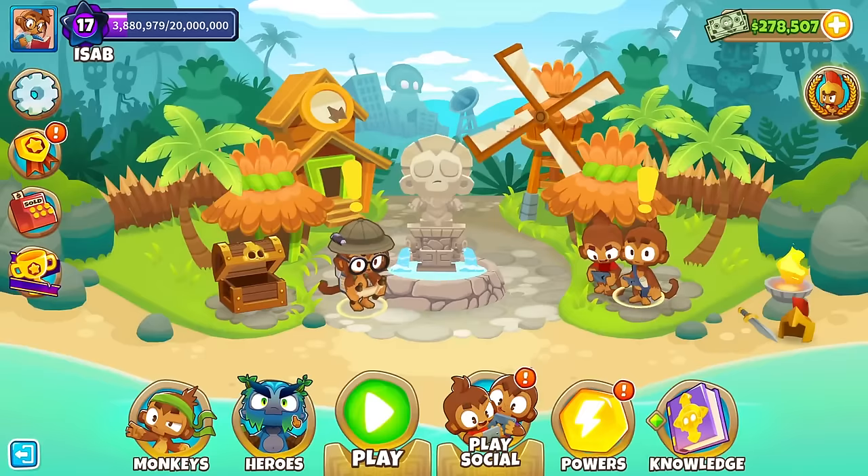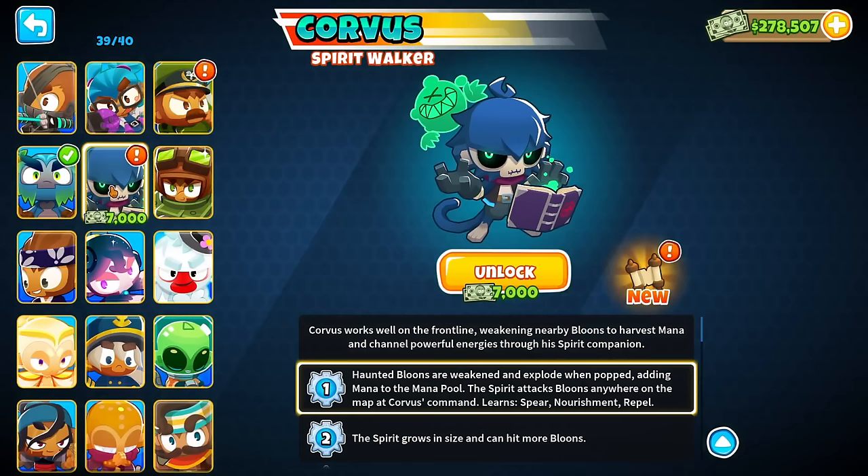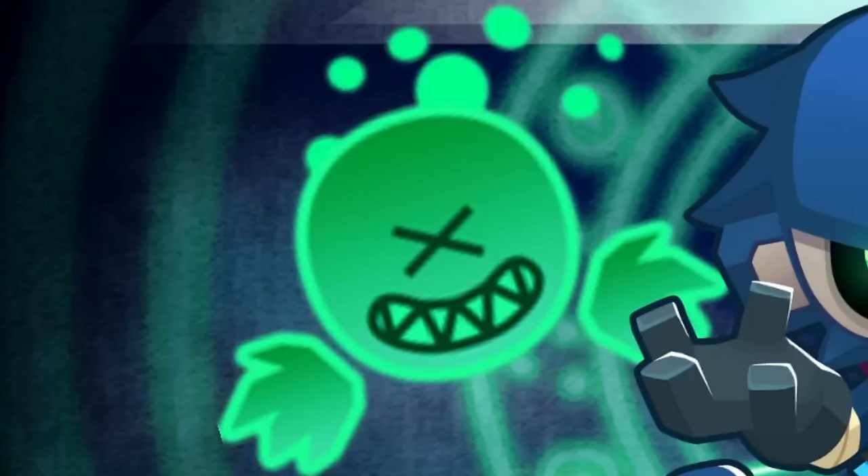First things first, I should mention that Corvus is a little bit more expensive than your usual hero. It usually costs 5k, but this one's 7k. That's because he is a very, very complicated hero. Lots of things going on with him, hence why the increased monkey money cost. There it is in its mighty glory along with its spirit, which is doing like an XD kind of face.